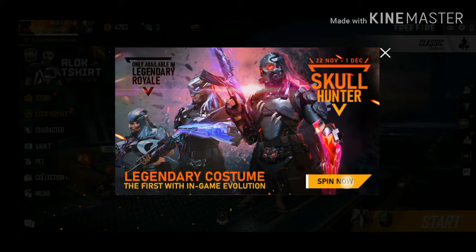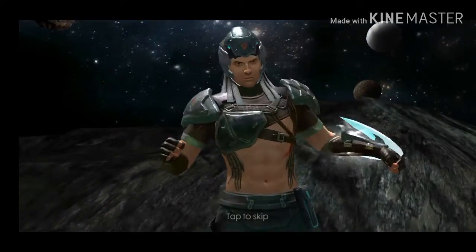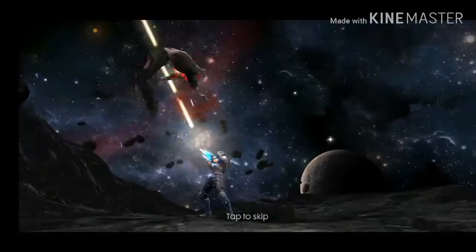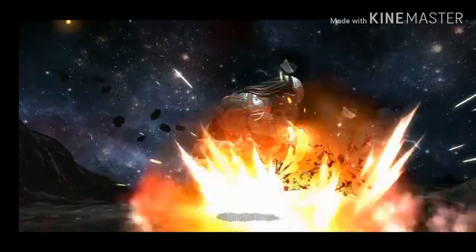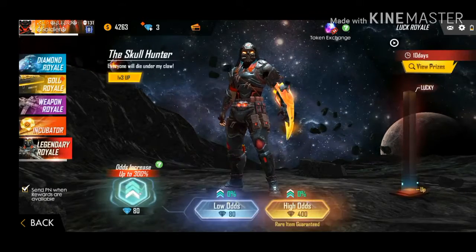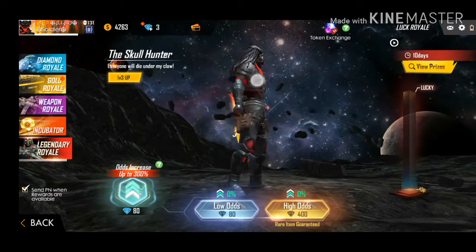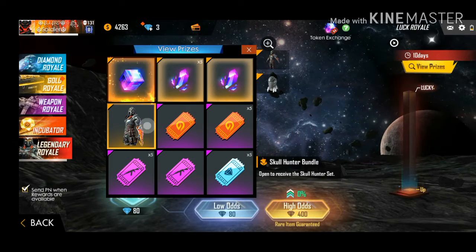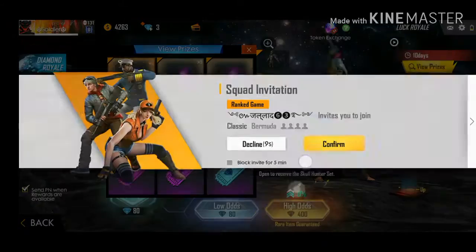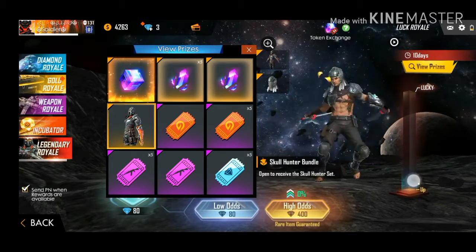Skullhunter. Now listen to the sound, I'm going to put it on the side. I have made a level 3 Skull Hunter. When you spin, you will get a view price. You will get a level 1 Skull Hunter. After that, when you do the 80s and 400s, you will get a level 3 Skull Hunter.